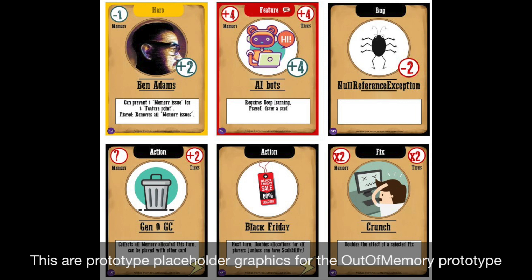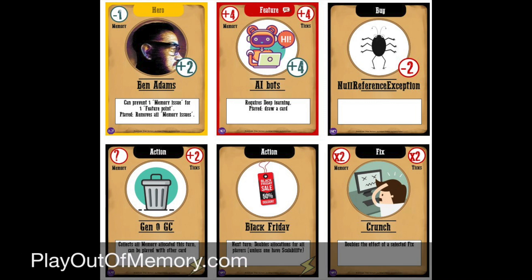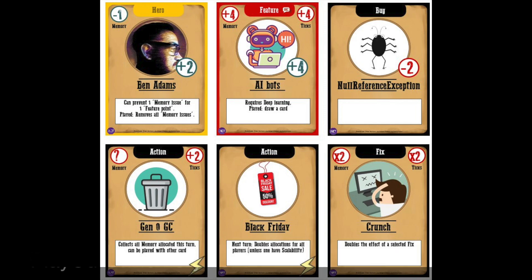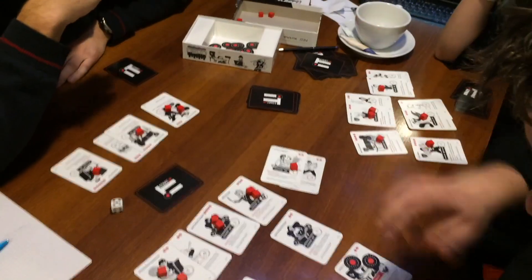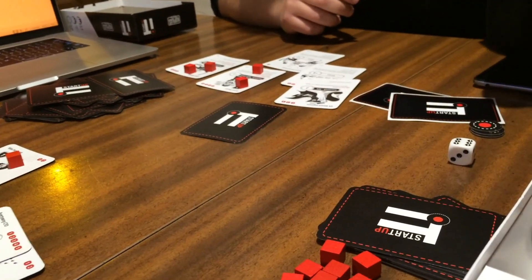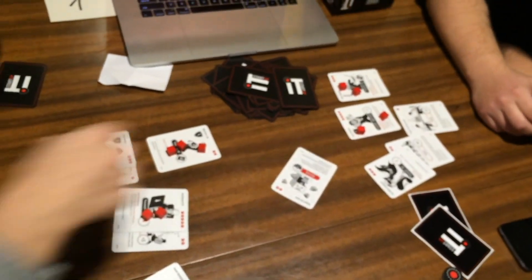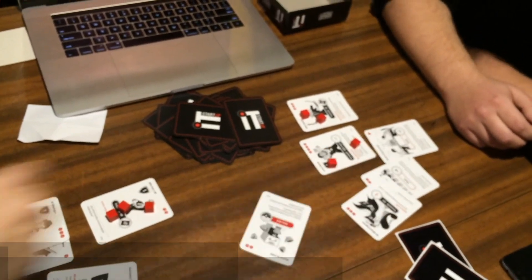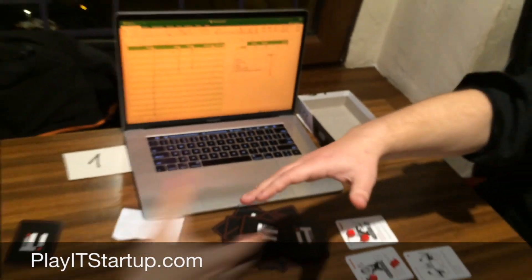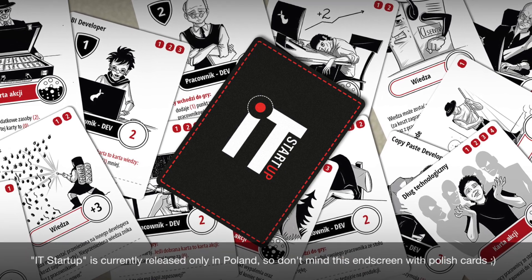Out of Memory is a card game about building .NET applications. So if you're more into .NET development and not really the startup world, check out playoutofmemory.com. We're planning to join our forces and publish both card games as one company. If you want a bundle of two games at the beginning of 2020 on Kickstarter, you can do that — or you can back just one of them. Check out the print and play prototype at playitstartup.com, and in the first quarter of 2020 we will inform you about the Kickstarter launch. Have fun and take care.